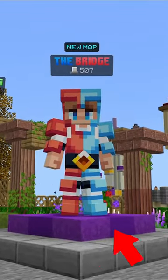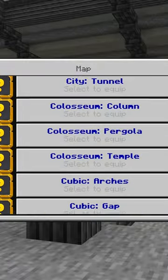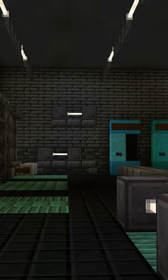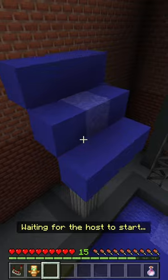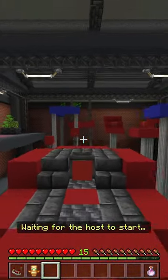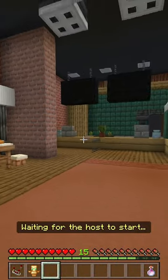Out of nowhere, the Hive released the bridge update, adding eight maps to the bridge and its own lobby. The lobby features a gym theme with its own parkour course that looks like an obstacle course, and even has a mini bridge inside of it, which is a cool secret. This is definitely a fun hub to explore.